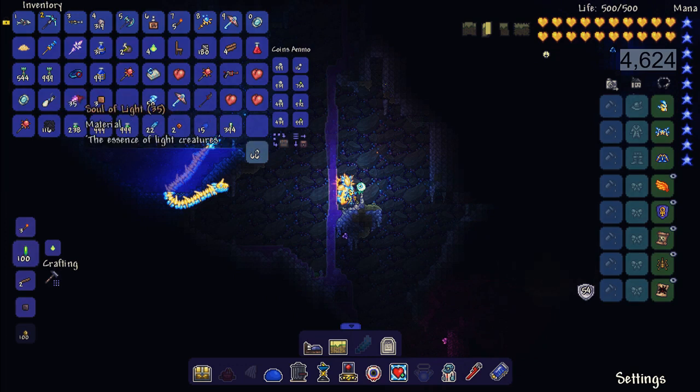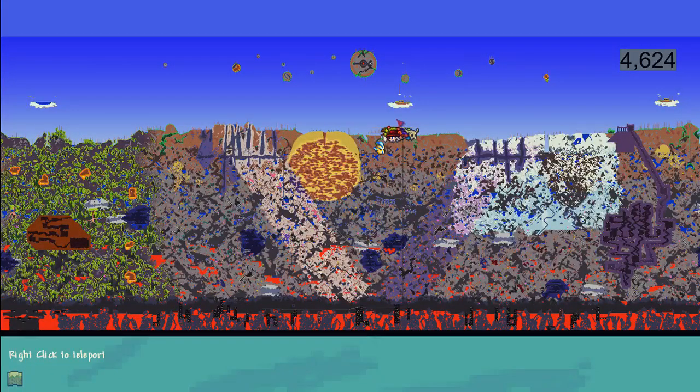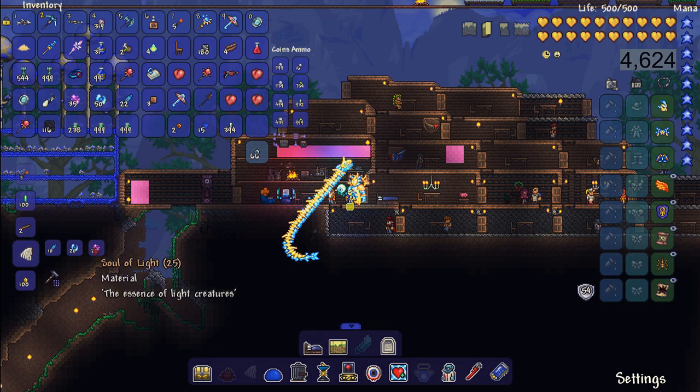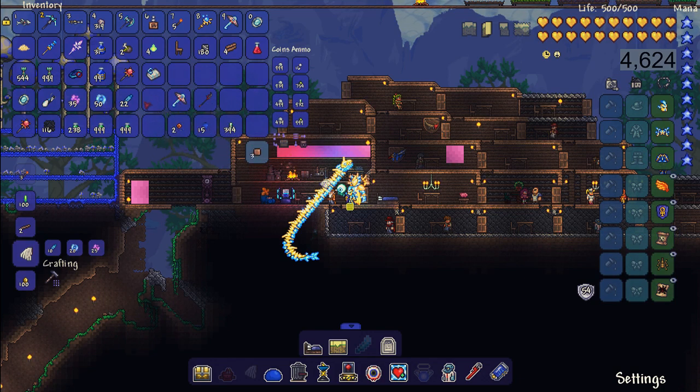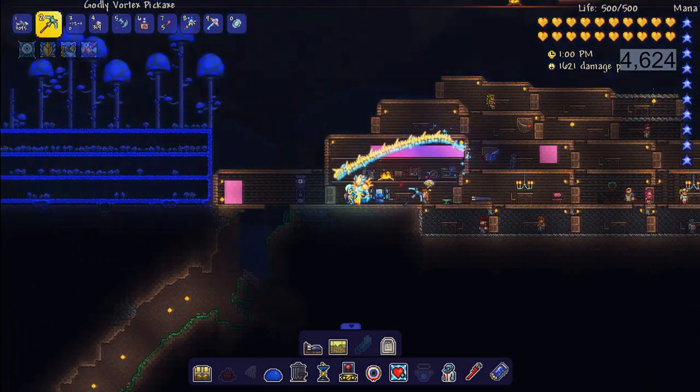We now have 35 souls of light, 50 souls of flight, and 22 feathers, so let's go back and craft our wings. It turns out we only need 10 feathers, 20 souls of flight, and 25 souls of light - I had the feather count a little wrong, but we got everything else perfectly right. As long as you have a decent set of armor and an okay weapon, maybe with some summons, you'll be just fine. Let's craft the wings - we got the 'Hasty' prefix which is plus 3% movement speed, not too bad. And there you go, that is how to make your first pair of wings.